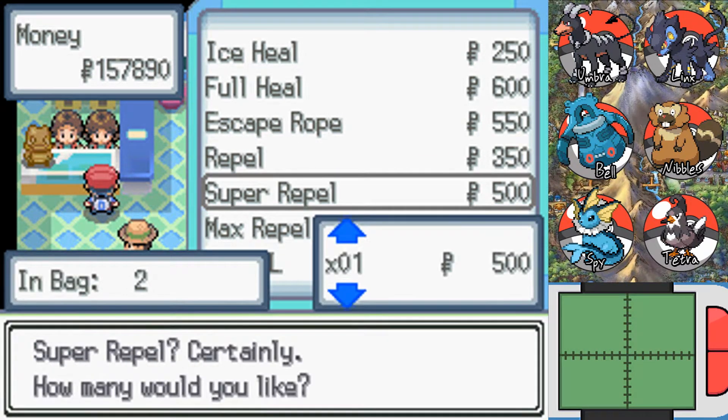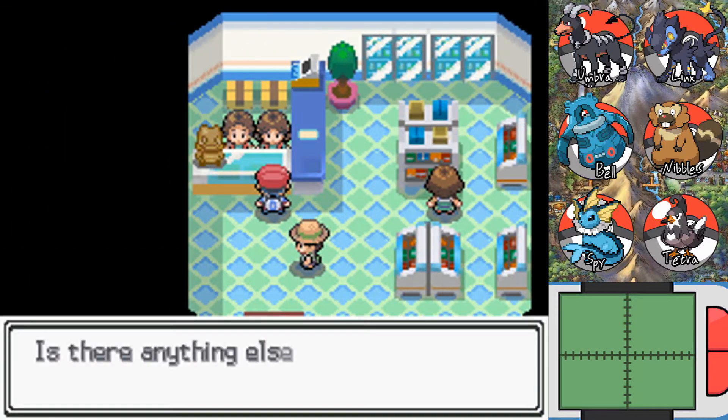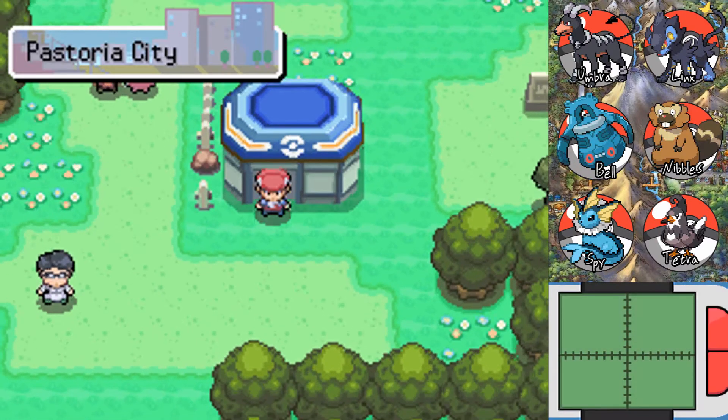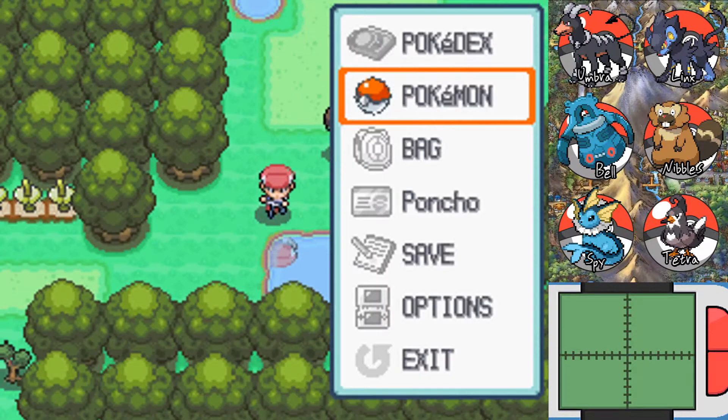Super Repels are actually better for your money's worth, so I'll buy those. That's the kind of stuff where you get to think about what you're doing when you make a game — do my prices for items in the shop make sense, or do they just totally give people a leg up?